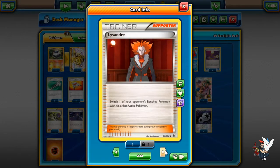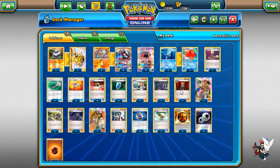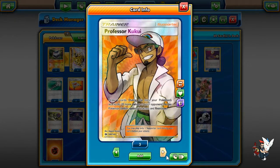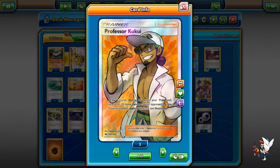I like 1 Lysandre because if we get ability-locked it still comes in clutch. 1 Mallow, 3 N, 1 Olympia because everything has fat retreat costs. Once we get Guzma, we'll be replacing Olympia and Lysandre with probably 2 Guzma, which will be really nice — because Guzma lets you retreat as well as giving the Lysandre effect at the same time. We're playing 1 Kukui — you can hit 160 easily, but Kukui helps you hit 180, so I like it a lot in this deck.